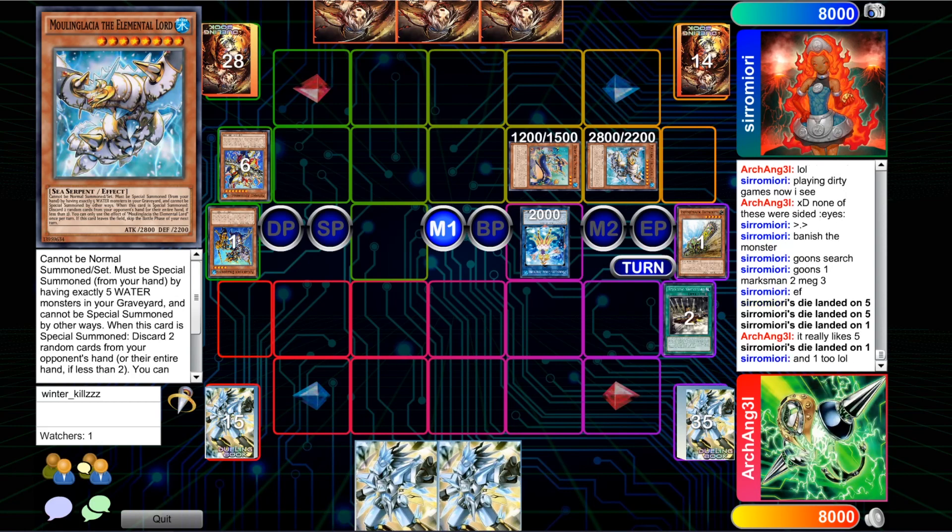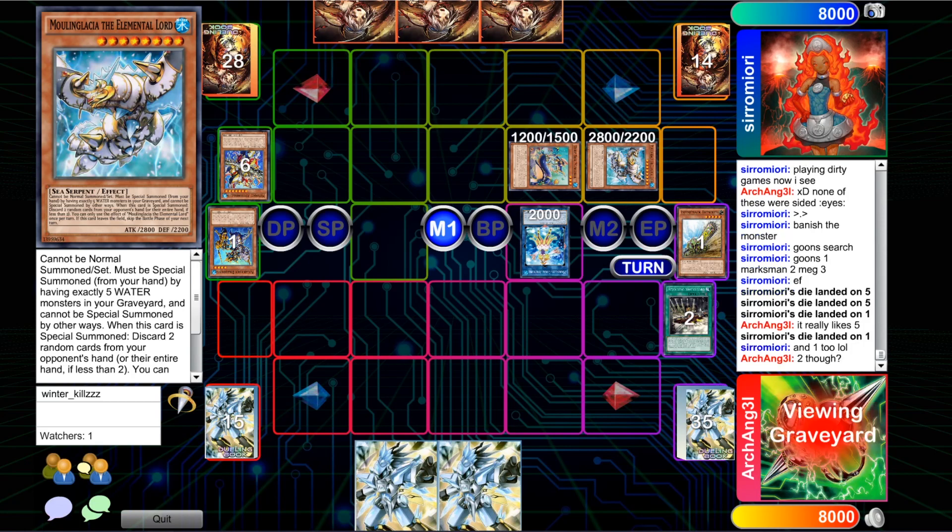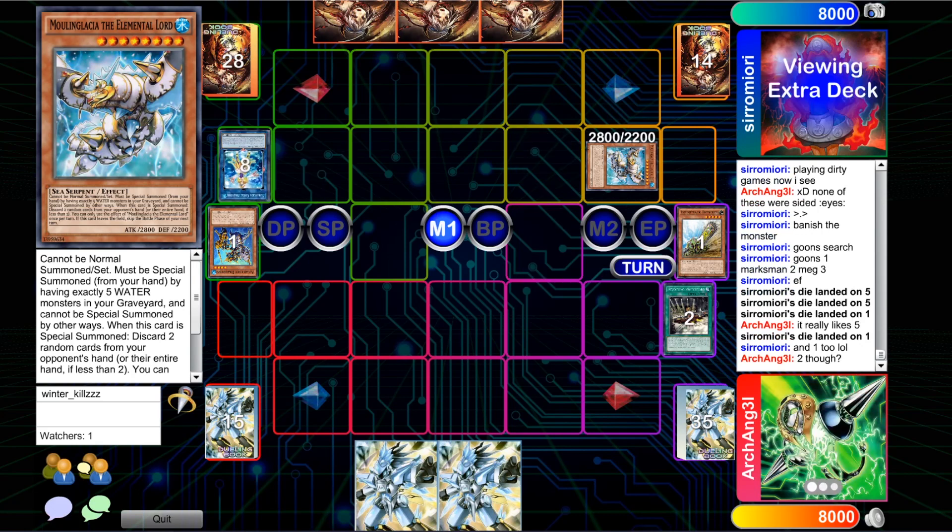But this Moulin Glacia feels especially bad here. I feel really bad for our Trains player when I saw the Heavy Forward go — but not only just the Heavy Forward, the Revolving Switchyard. Oh man, those are such good cards to hit.